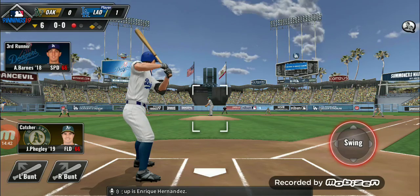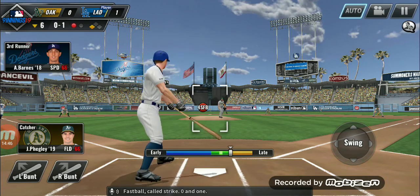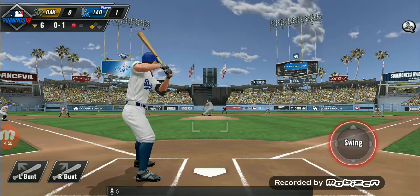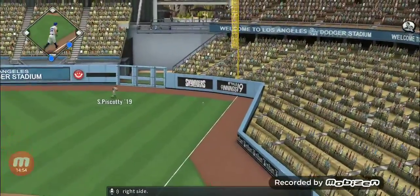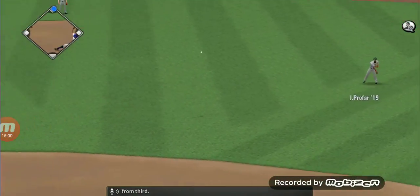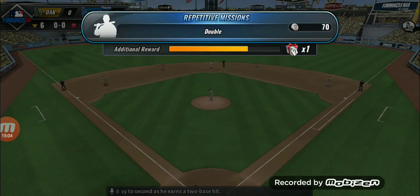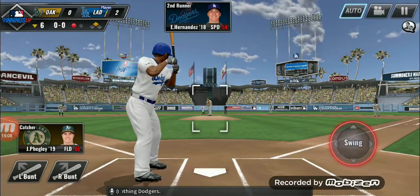The batter coming up is Enrique Hernandez. Fastball, called strike, 0-1. He hammered it towards the right side — that's driven into right field for a base hit, and the runner comes in from third. He hustles his way to second as he earns a two-base hit. It's now 2-0 Dodgers.